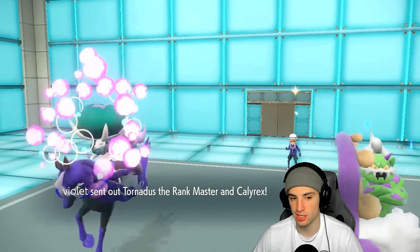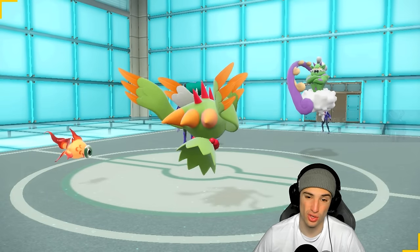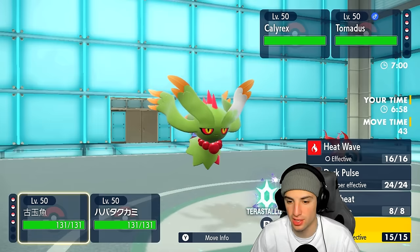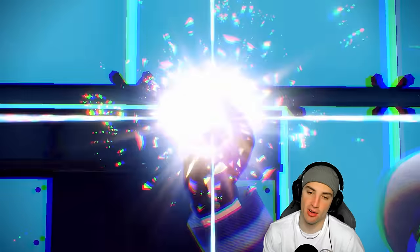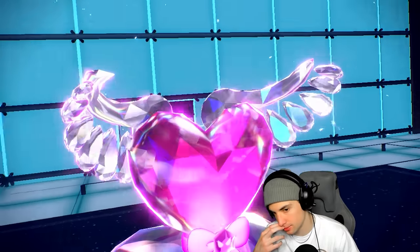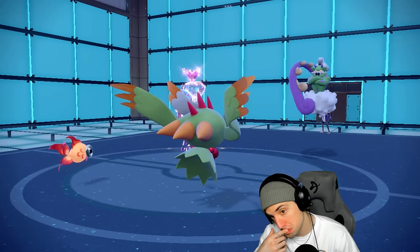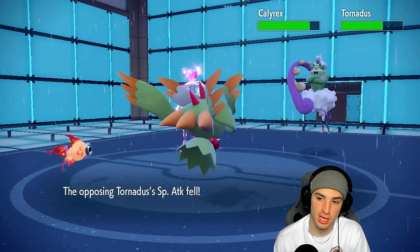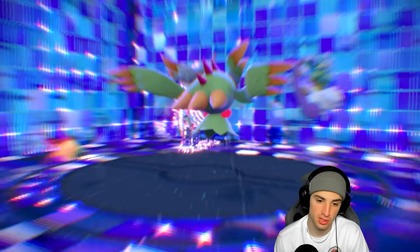Chi-Yu can throw Snarls around against special attackers or Heat Wave if they're not changing weather. Fluttermane can Trick Room or keep attacking. They lead Tornadus and Calyrex. Our plan is Trick Room and Snarl — I think they're going for Tailwind. Tornadus goes for Rain Dance instead. Trick Room goes up, Snarl lands for a nice special attack drop. Calyrex goes for Nasty Plot — so it's plus one, but Trick Room is out.